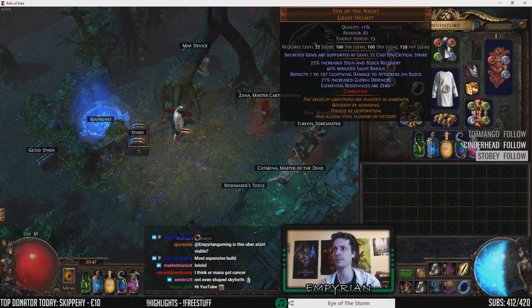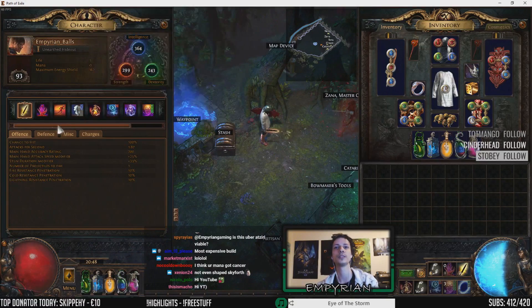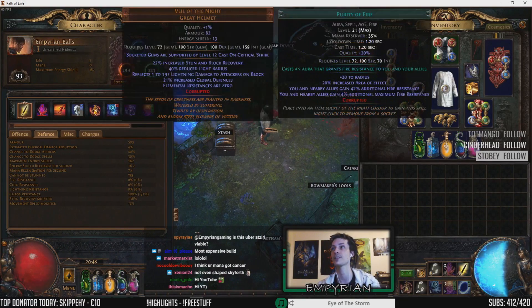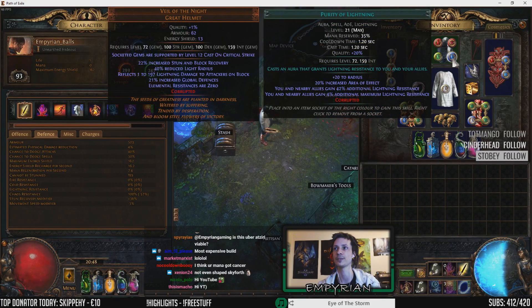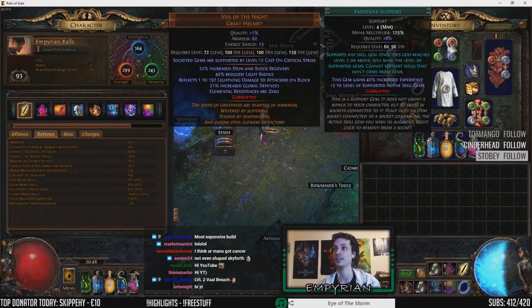Our helm is pretty interesting — it makes it so that we have absolutely 0 resistance. We can see in our defense tab: 0 resist. So to counteract that I put in Purity of Fire, Purity of Ice, and Purity of Lightning, level 21-20s, linked with level 4 Enlightenment.